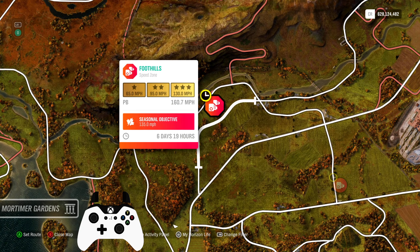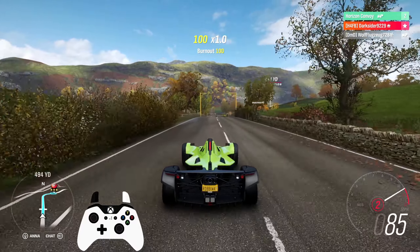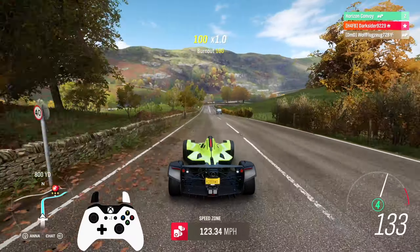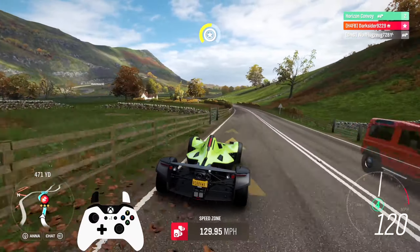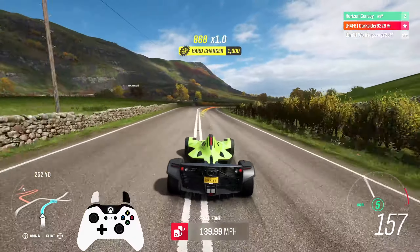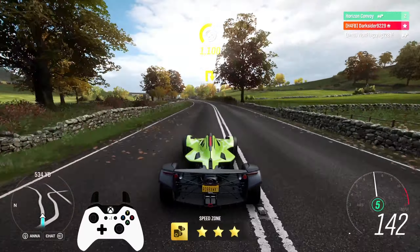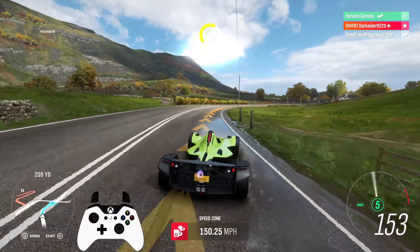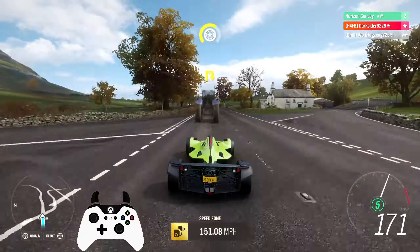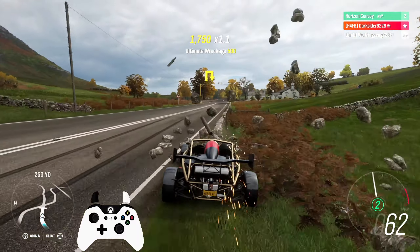Next, Foothills Speed Zone at 135 miles per hour. Any car from the previous Speed Zone in Winter 30 will most probably be able to get it. Or get the well-known Bac Mono, available to everyone through the auto show for not a lot of credits, nailing it even from a standing start. A rolling start will help you improve the score, and in case the fence stands in your way, you can always clear it.